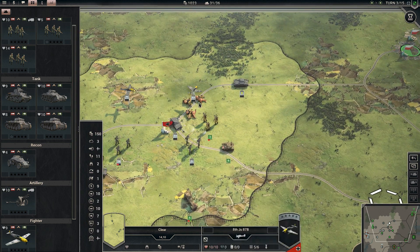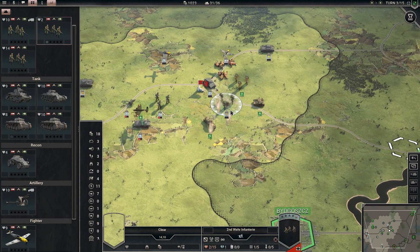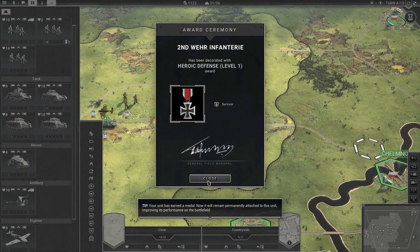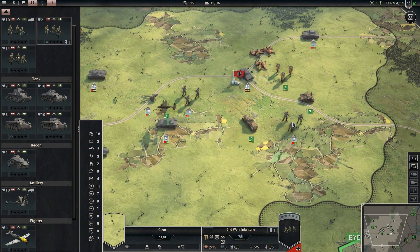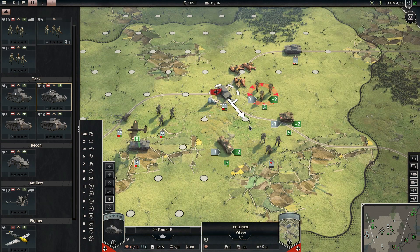I'm going to need another fighter unit, or just try to deal with these guys with one fighter. I've got to be careful — I'm going to lose that infantry unit. Oh look at that — award ceremony! The Second Very Infantry has been decorated with Heroic Defense Level 1 award because they survived. As long as this unit has more than one strength it will always survive an enemy attack. That's cool — we've got to keep that unit alive. Let's give them elite replacements and help them out.